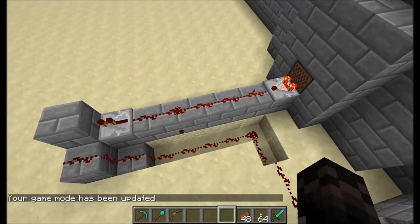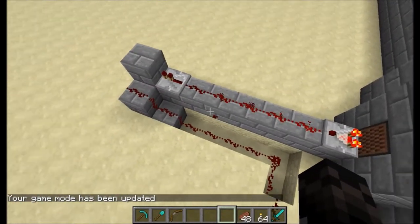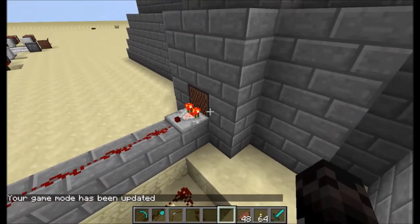Showing this basic door lock redstone output — I don't know what you actually want to call it — by using jukeboxes.